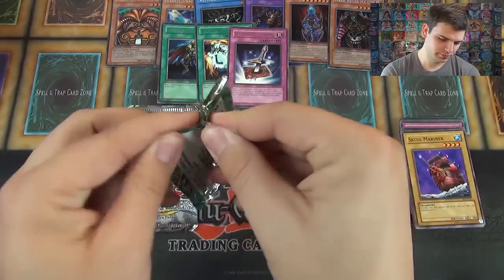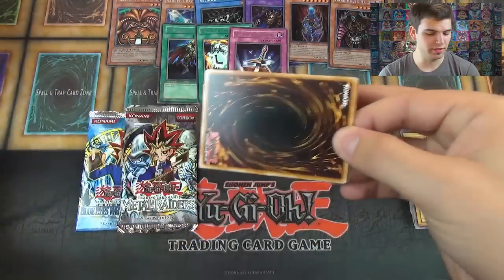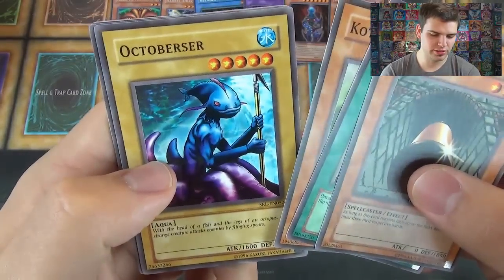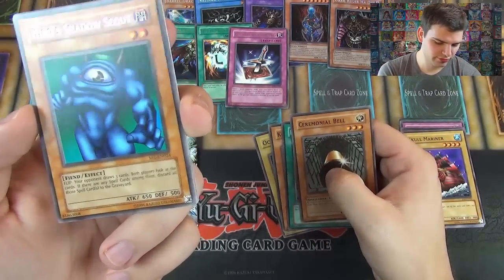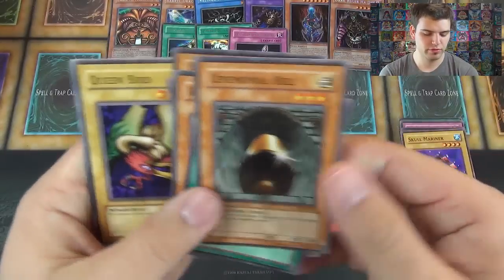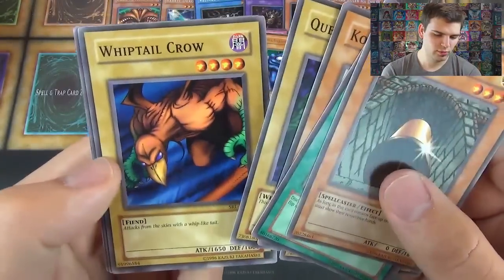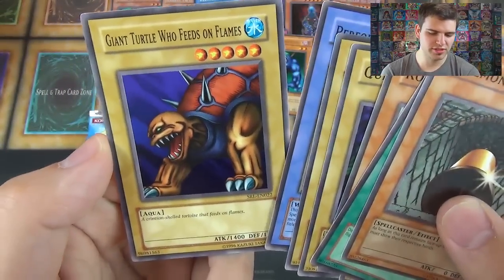Spell Ruler pack — it would be awesome to pull a Mystical Space Typhoon. I don't think I've pulled that card in decades. Ceremonial Bell, Darkness Approaches, Kodo Dama, Octo Bursar, Hero Shadow Scout, High Rose — flip, your opponent draws three cards, both players look at the cards and discard new spell cards. Four rares so far. Queen Bird, Whiptail Crow, Performance Sword, and Giant Turtle Who Feeds on Flames.